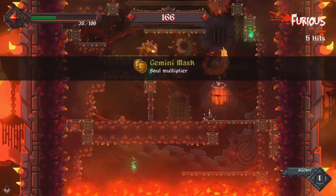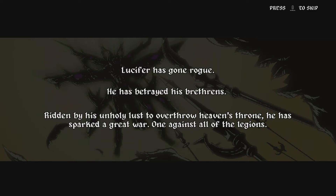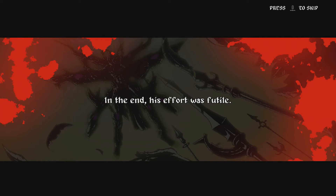It's great for taking out multiple enemies but it can get you hurt, though you can dash in the air. The story is that Lucifer, after his failed rebellion, is banished and turned into a giant tree, and you set out on a quest to free him.